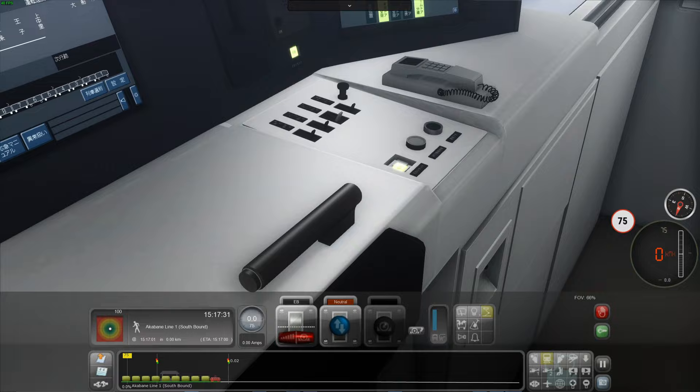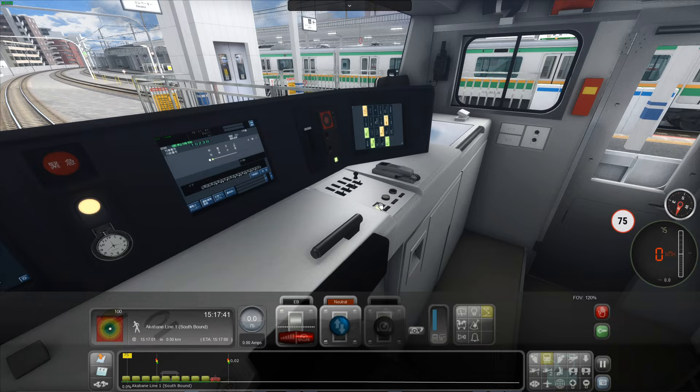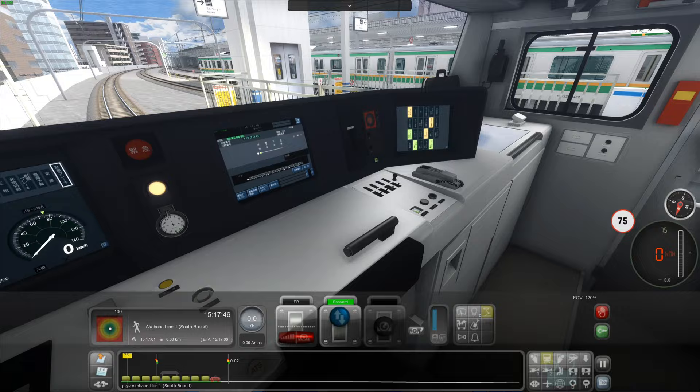To set up this train, you have to make sure it's turned on, which it is. The pantograph should be up — I think it is, there it is. Then hold this button here — that is the emergency brake reset. The light will go off, put it into forward, and open the doors.